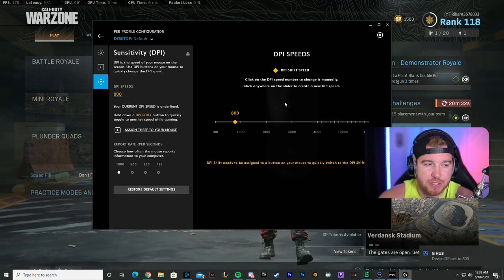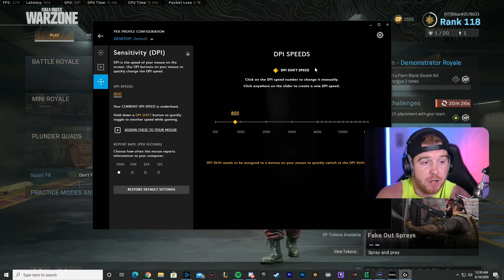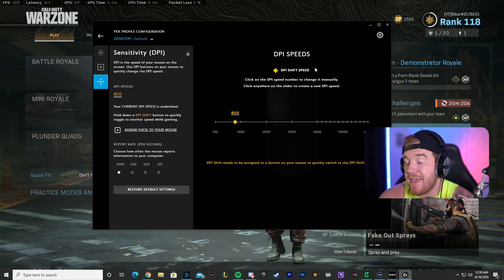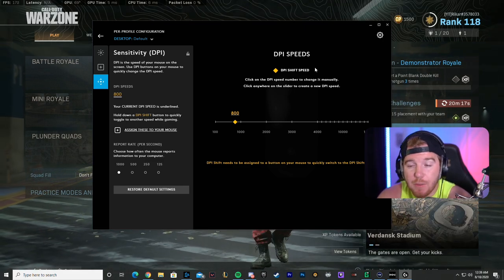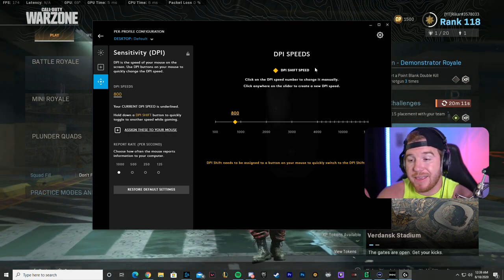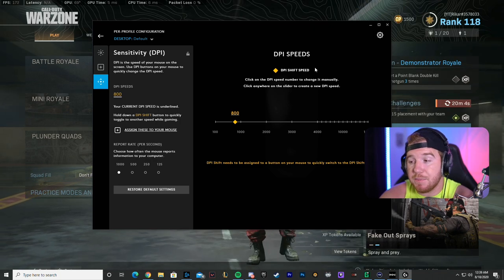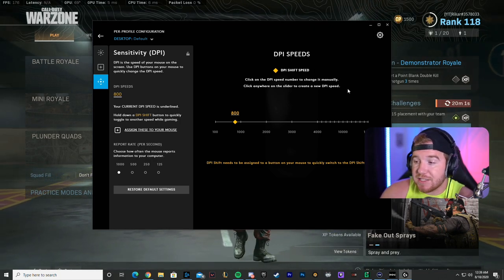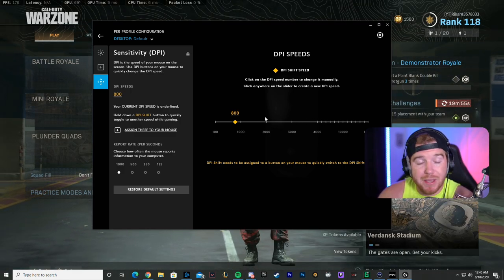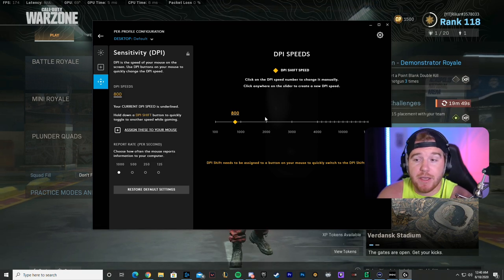800 DPI is what I run with — it's pretty standard. Most gamers sit between 400 DPI, which is the OG original, and 800 DPI which became the standard going forward. I would say 90% of mouse and keyboard players are at 400 or 800 DPI. If you were a high DPI player, start slowly moving it down — from 16,000 down to 10,000, then 4,000, then 3,000. And play multiplayer modes, not battle royale, to practice because your aim won't improve in battle royale with an unfamiliar sensitivity.